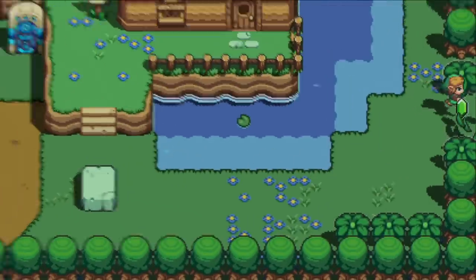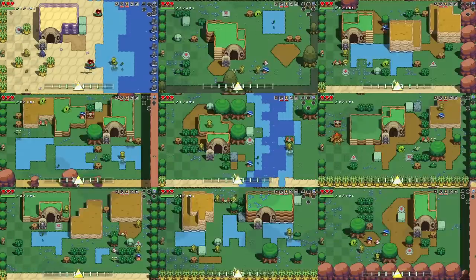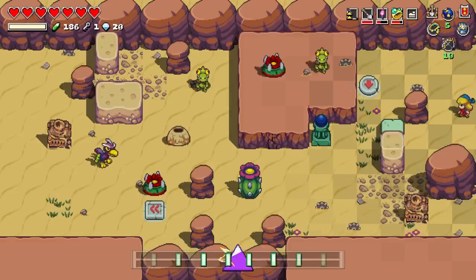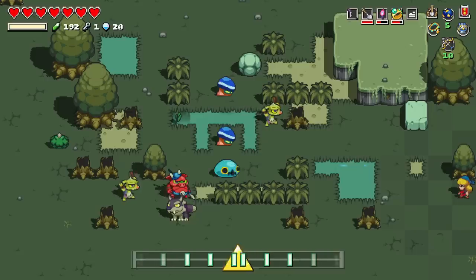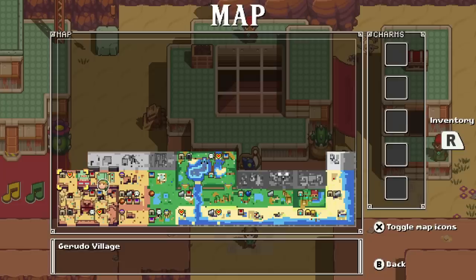At the start of your adventure, the overworld map will be randomly generated, meaning there are thousands of possible variations. The sizes and shapes of areas like the desert or the forest, and the locations of key places, will differ for most players.